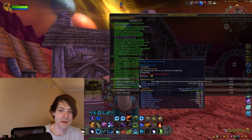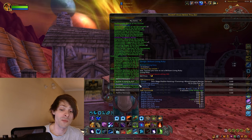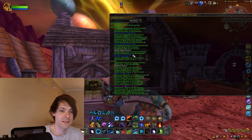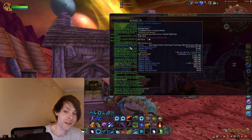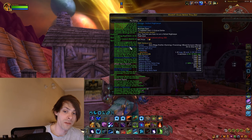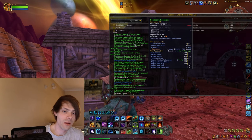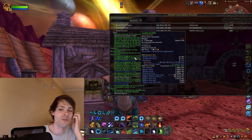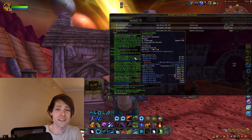When it comes to everything else, I did get a Design of the Brilliant Living Ruby which comes up at 250 gold on my server but 2,615 gold on the region market average. I got a couple of Blessings cards, the Pendant of Culling — another design pattern at 1,647 or 1,183 gold.